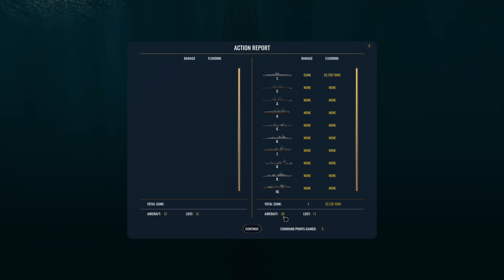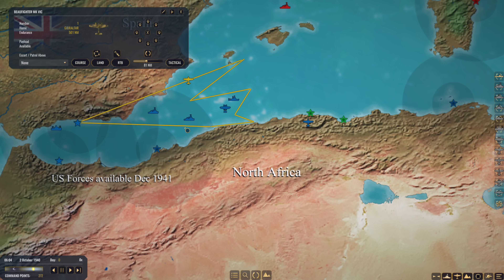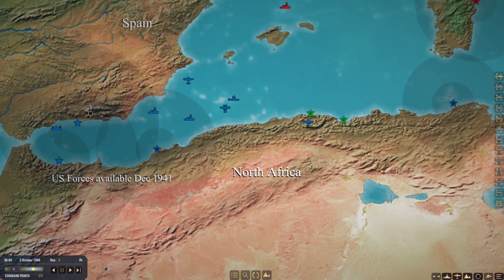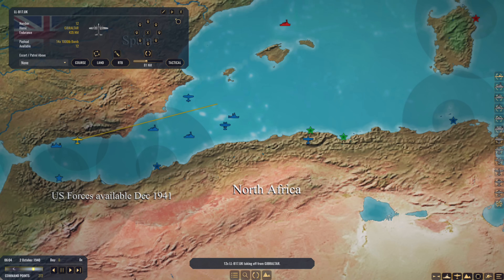The rest of that task group - the battleships, cruisers and destroyers - will now not have air cover, which gives us a chance. The 20 aircraft they had in the air as a CAP - 11 were shot down by the B-17 gunners. They fought valiantly. We need to make sure our anti-submarine patrol doesn't run afoul of that group. At Malta, we've got 12 more B-17s - do I send them? I think I do - they can wait out there and see if we can get a battleship when they reappear.